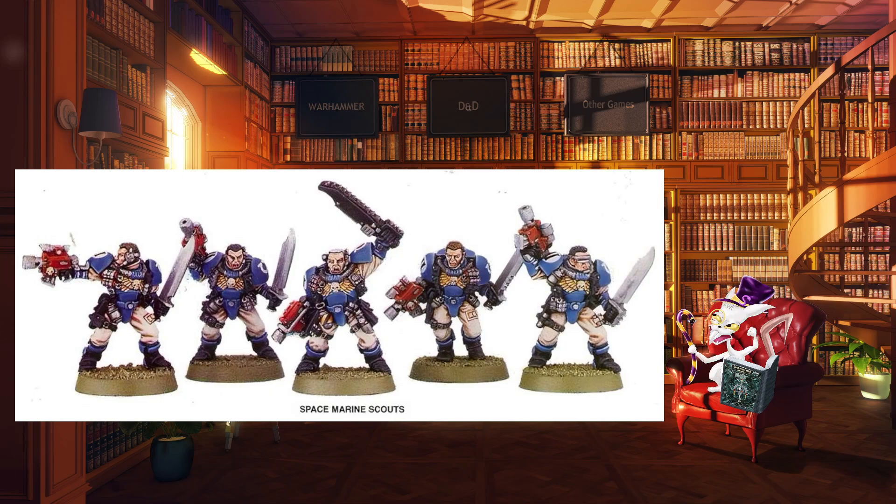Scouts did not have the break test or rapid fire rules, due to not being full marines yet, but they did have their own unique ones. First, they could infiltrate — deployed in no man's land at the end of the deployment phase, as long as they were outside of the enemy, letting them get into better positions. The other rule is they fought in a dispersed formation, so they could be 4 inches away from another model in the squad without breaking squad cohesion. Scouts were a nice little addition to have around.